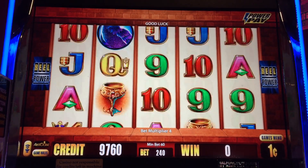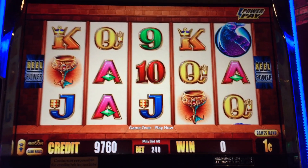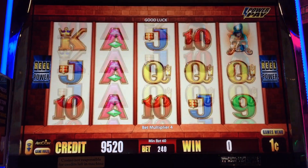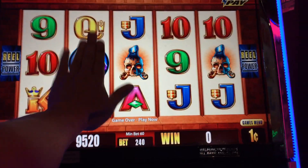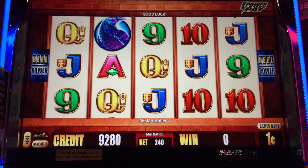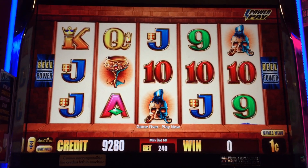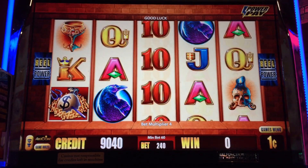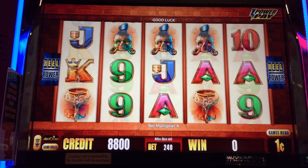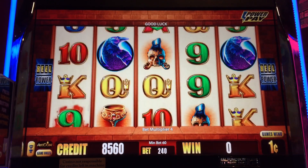I'm going to be betting $2.40 today — not $3 max bet, just $2.40 a spin. Let's see if we can get that bonus. We want Ravens, no doubt about that. Got $100 in, betting $2.40 a spin. Let's get that bonus — come on, let's get a jackpot here, something good.